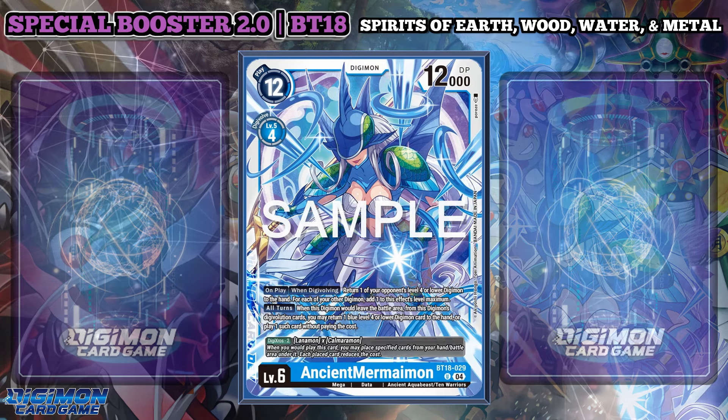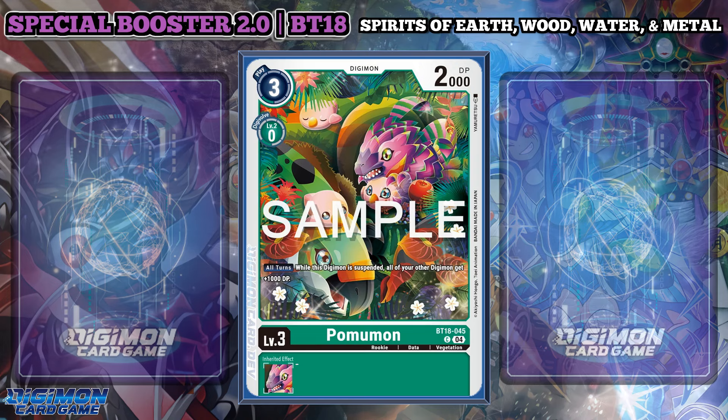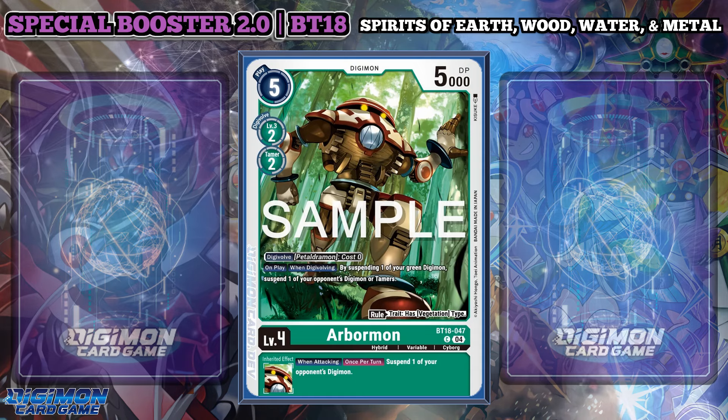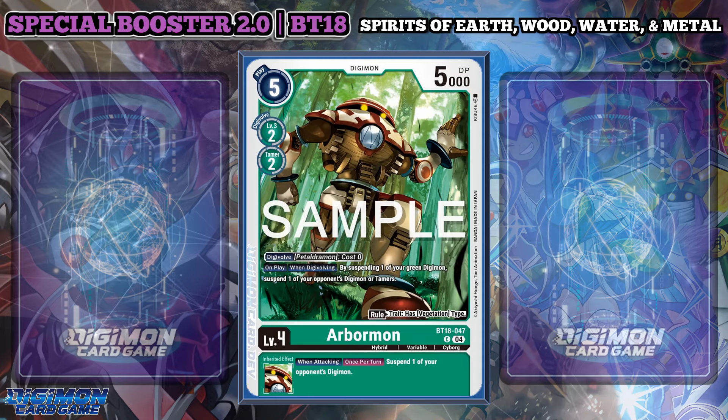Now it's time to finish up with the Spirit of Wood. Starting with Pommumon, this Digimon has an all-turns effect that while this Digimon is suspended, all of your Digimon get plus 1000 DP — still doesn't seem enough for Vegetation-type Digimon. As for Arbormon, consistent with all the other hybrids, on play and when Digivolving you may suspend one of your green Digimon to suspend one of your opponent's Digimon or Tamers. Its inheritable simply suspends an opponent's Digimon. Conveniently, it now offers the Vegetation trait in its card text, which makes it much better than the old variant because you can now utilize this with Mimi Tachikawa.